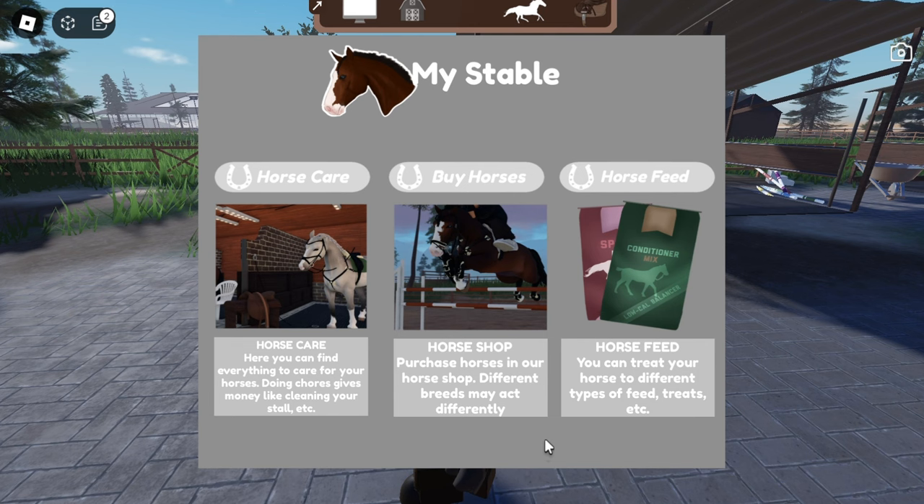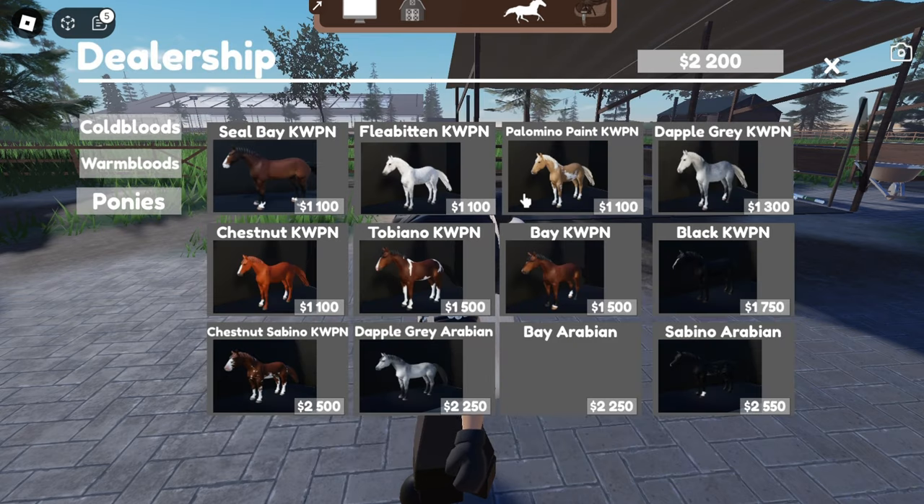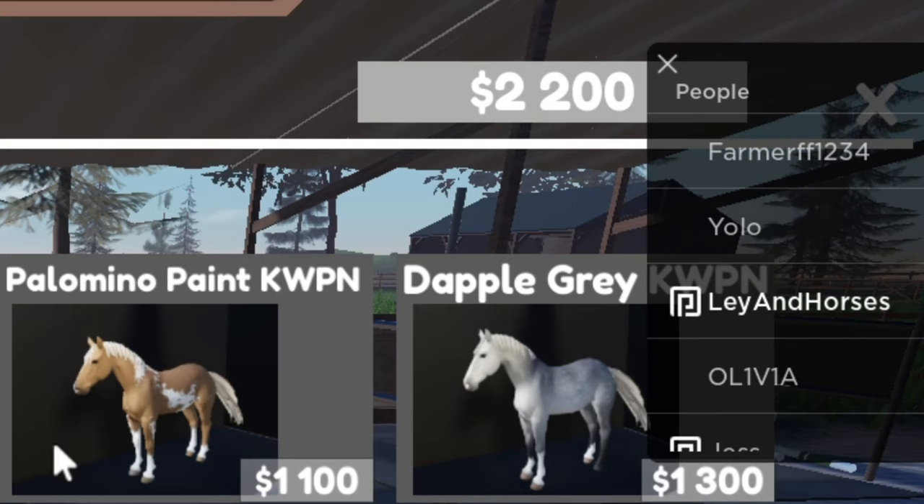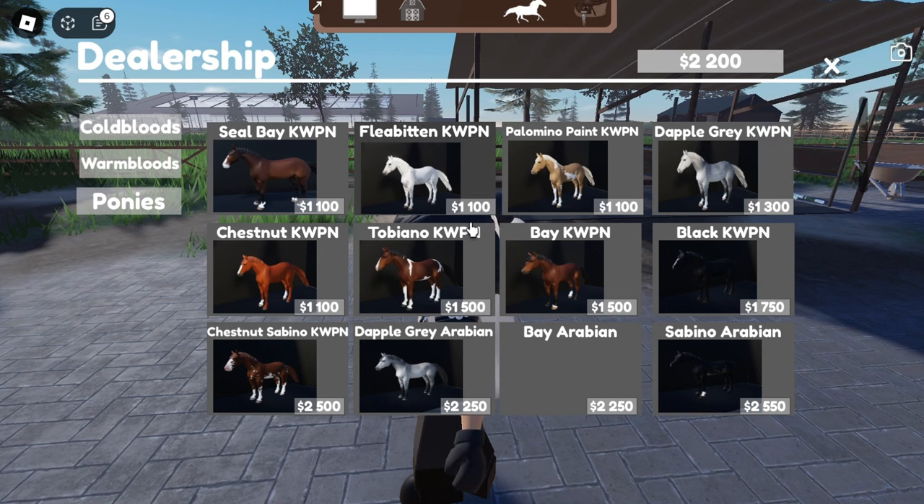I love that horses actually have a personality — it's just so good. Okay, I guess we're gonna go into the horse shop and actually get a horse we can ride. There we go — how much money do I have? I have 2,200.